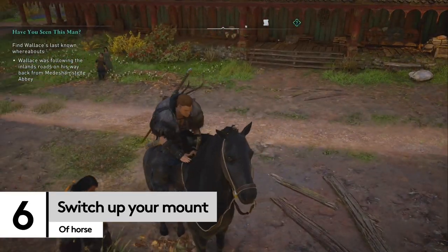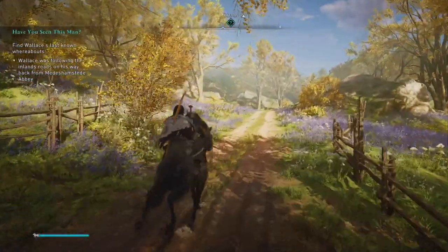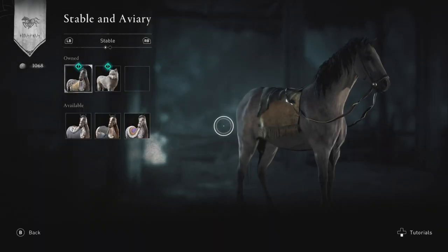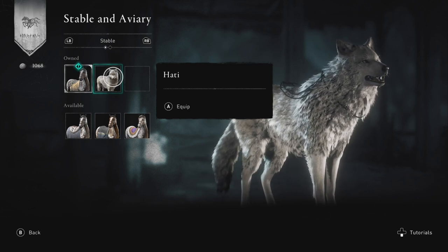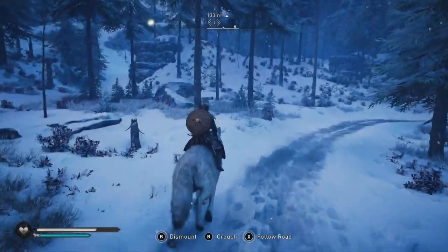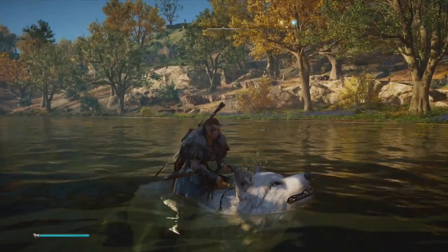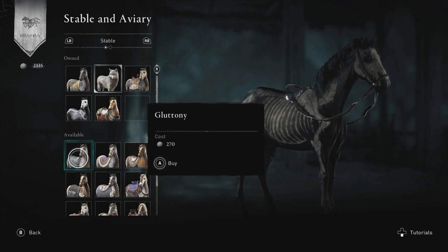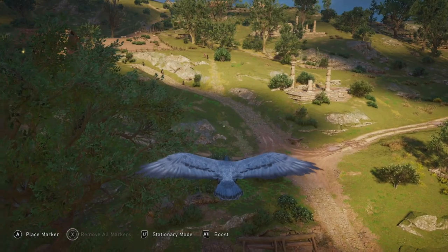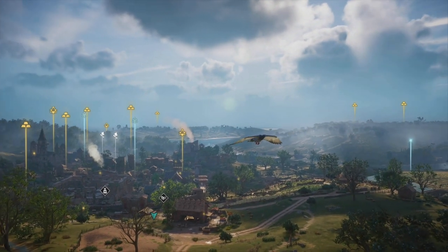Given the size of Assassin's Creed Valhalla, it's always important to jump on your mount and head off at a gallop instead of a walk. Remember not just to invest in a stable at your settlement, but also to teach your horse — or wolf — to swim. While we don't recommend swimming in frosty Norway, it's a much easier way to cross rivers. At the stable you can also switch out your raven. If you link up to your Ubi account, you can get new mounts and ravens. And if you connect your Amazon Prime Gaming account, there's even a pigeon to be found.